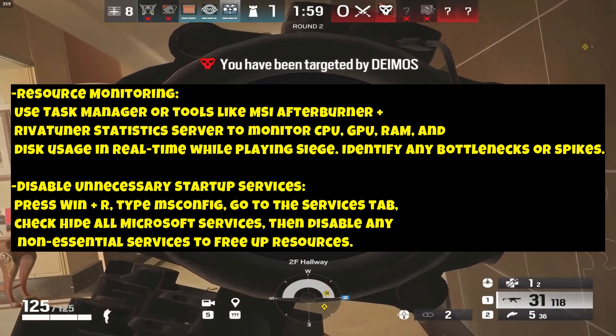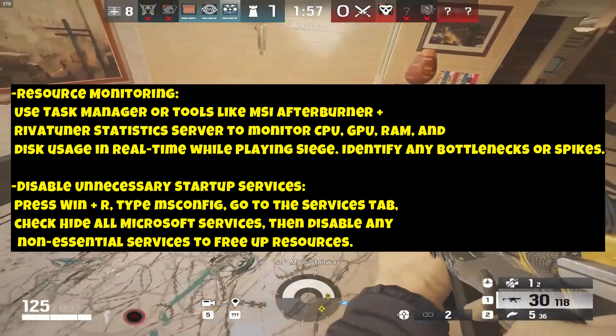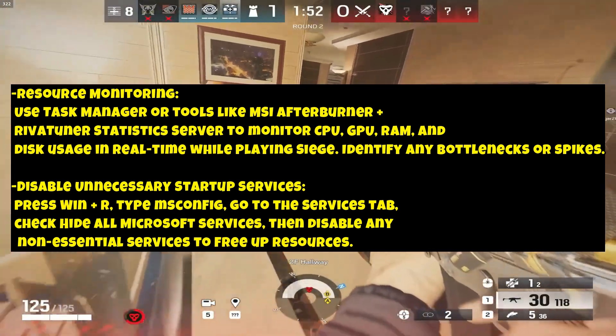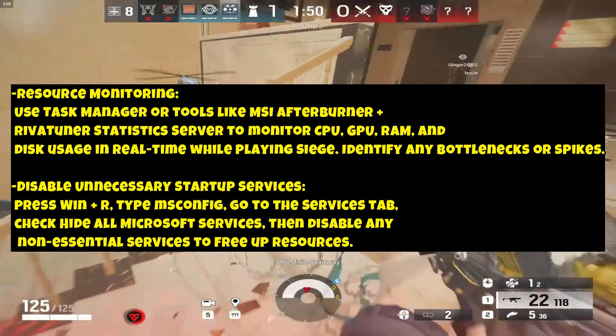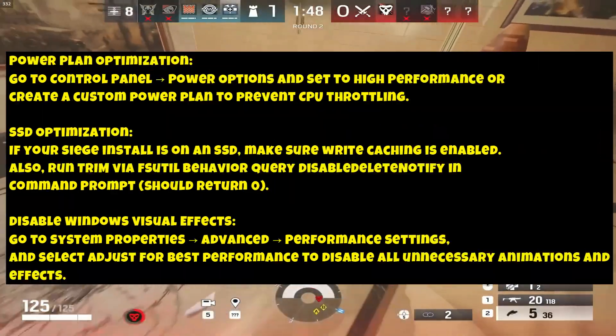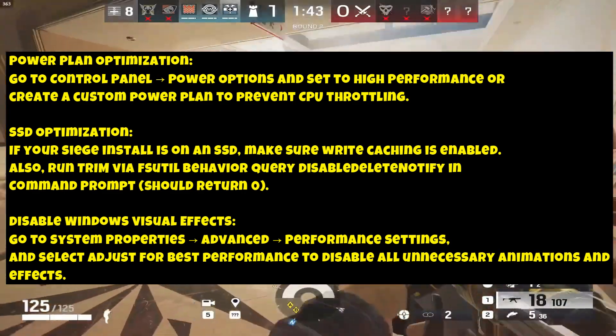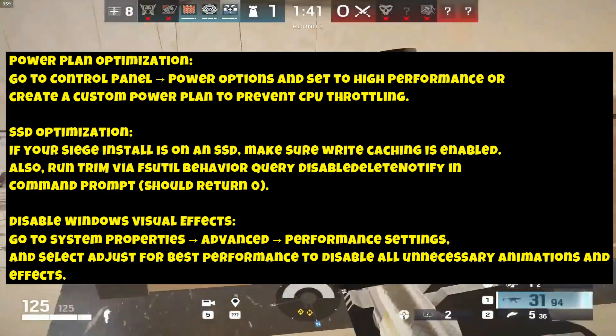Disable Unnecessary Startup Services: Press Win + R, type msconfig, go to the Services tab, check 'Hide All Microsoft Services', then disable any non-essential services to free up resources. Power Plan Optimization: go to Control Panel > Power Options and set to High Performance, or create a custom power plan to prevent CPU throttling.